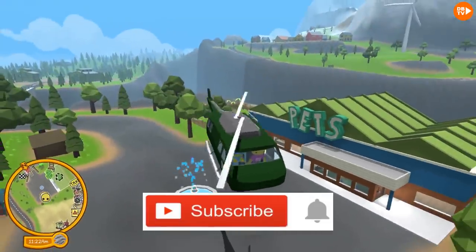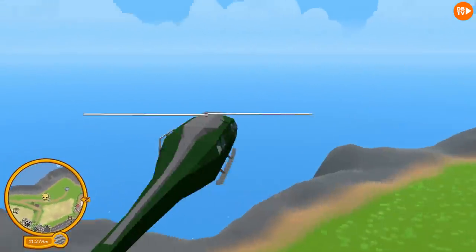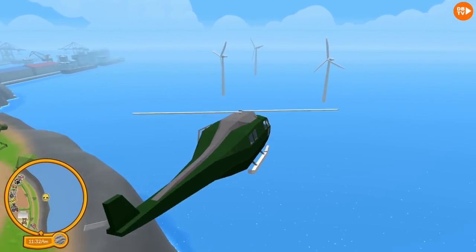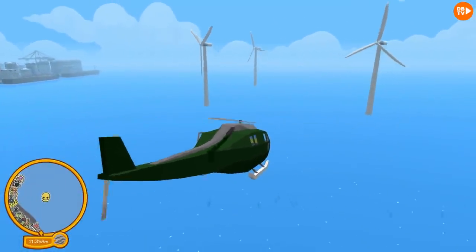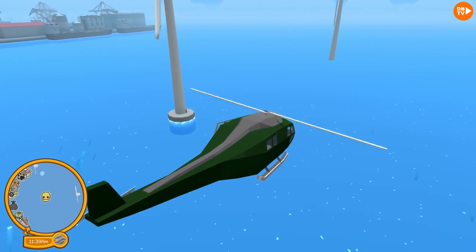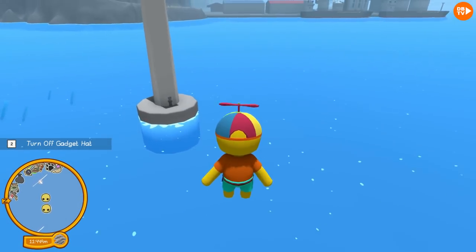Also guys, please subscribe to our channel — it would really help us grow together. That's the one with the present, but we can still check it. It doesn't look like the ones shown in the hint, but hold on — there were three of them in the hint and there's three of them here. They have platforms. Wait, I see something on that windmill right there. Woody Bear, stop moving. What — over there? It looks like a statue.